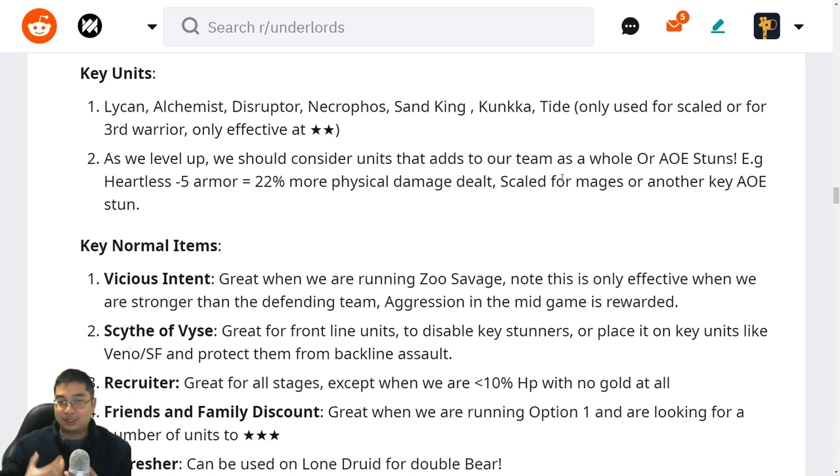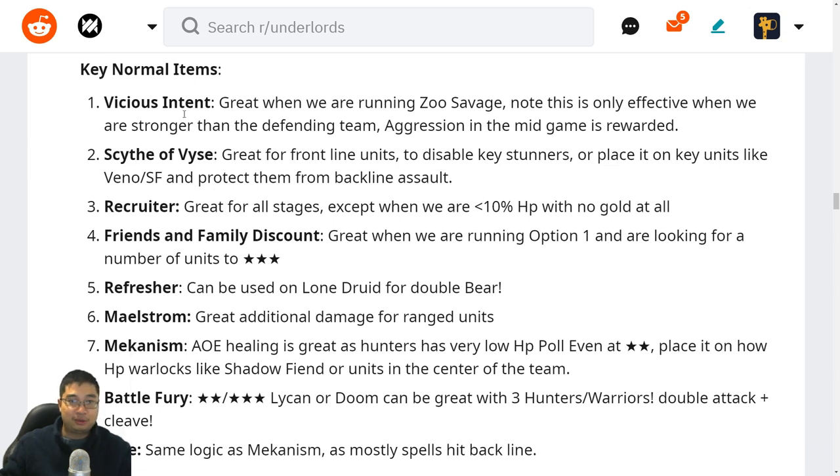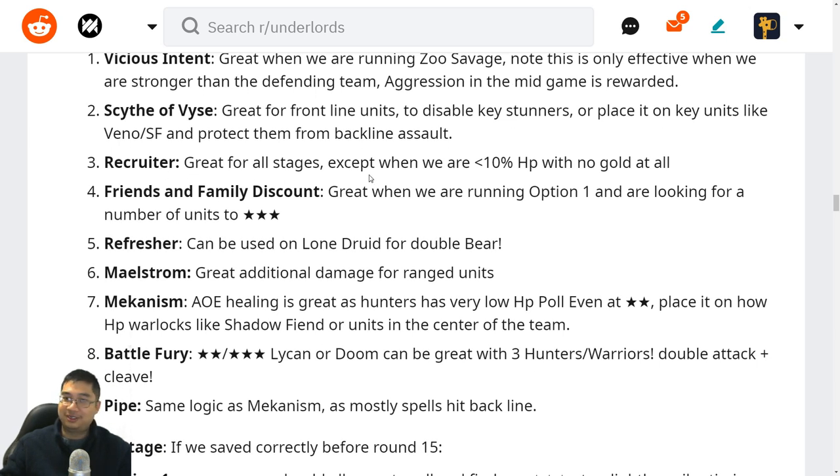We can have three or five Savages with Sand King at one-star, which can still work most of the time. At this stage of the game, we're looking for Vicious Intent for the zoo summoning build. The Sidebar Vise is great for front liners to disable stunners and also for back liners to protect Venomancer and Shadow Shaman from Assassins who jump in — disabling them for at least four seconds.